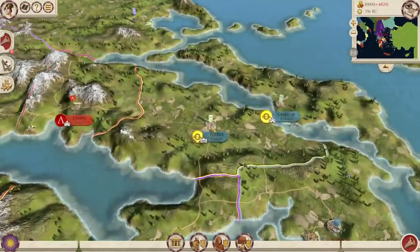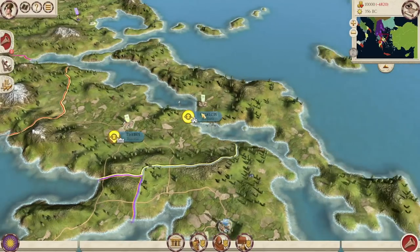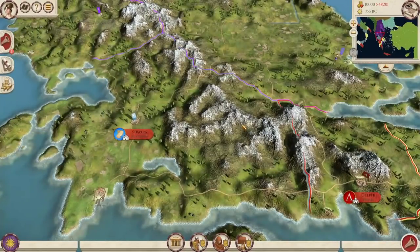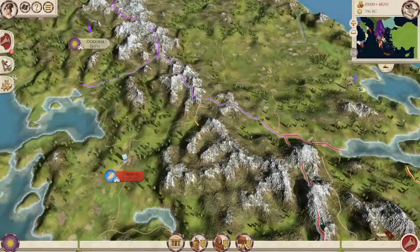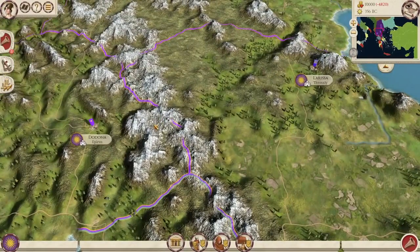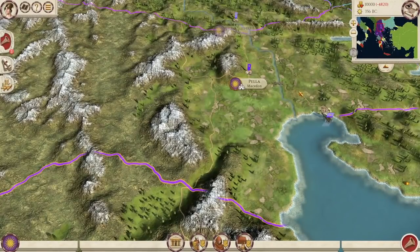The mod author has done a great job. There are a lot of cool mechanics that really add replayability to the Alexander scenario, and adding the Philip II historical scenario is quite nice. Delphi is missing a garrison, but it was just sacked so maybe that's intentional. All in all, a pretty nice mod — I recommend checking it out. It's flying under the radar, so I'll cover it further, either as a live stream or a playthrough on the channel. Let me know what you want to see in the comments.